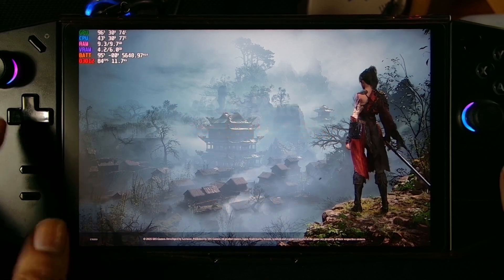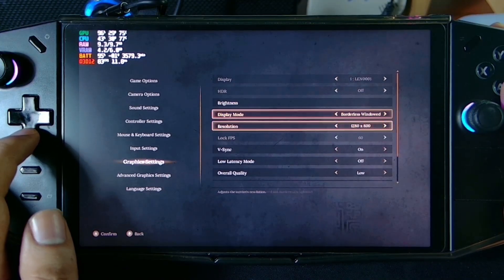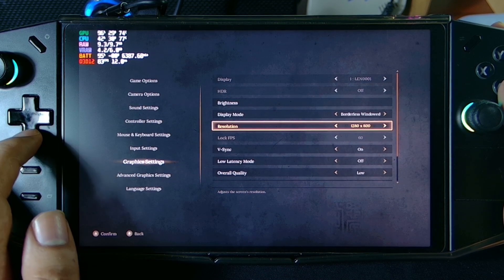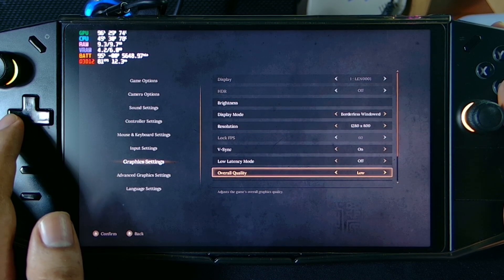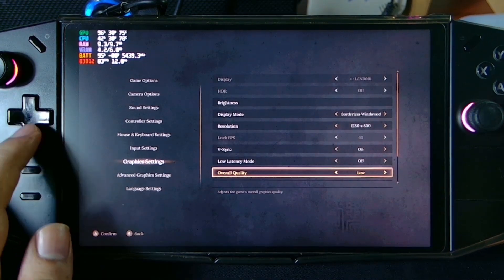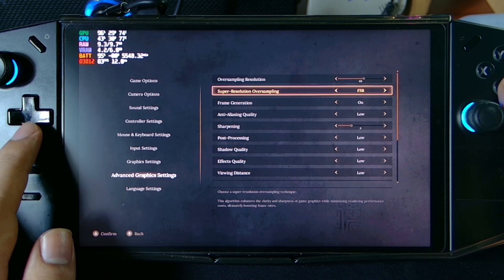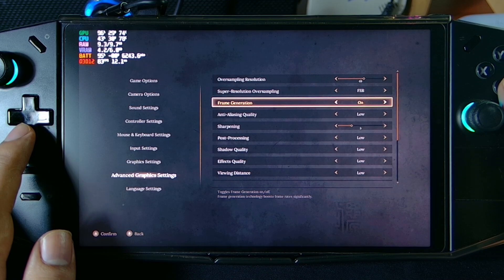So our settings here — on graphic settings, I set my resolution to 1280 by 800 and my overall quality is set to low. Also on advanced settings, I set my upscaling to FSR and our frame gen is on.